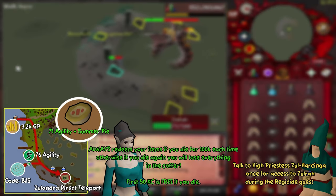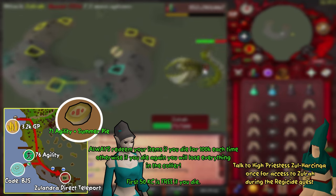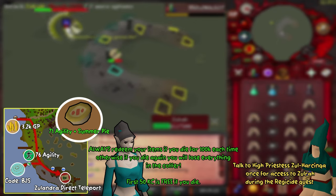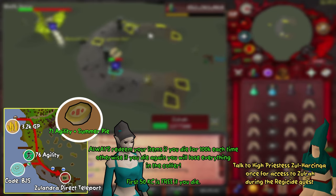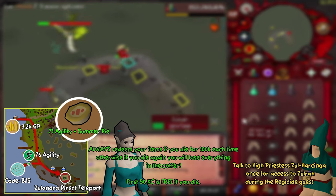Next up we're going to talk about how to get there. There are three ways to get to Zulrah. The first is via a charter ship — you can pay 3.2k GP to a sailor which will take you to Port Tyrus, then head east, then south, then southeast. The second option is the fairy rings. If you use the code BGS at any fairy ring in Gielinor, you can take yourself to a small island, then use the stepping stones to get across to Zulandra.